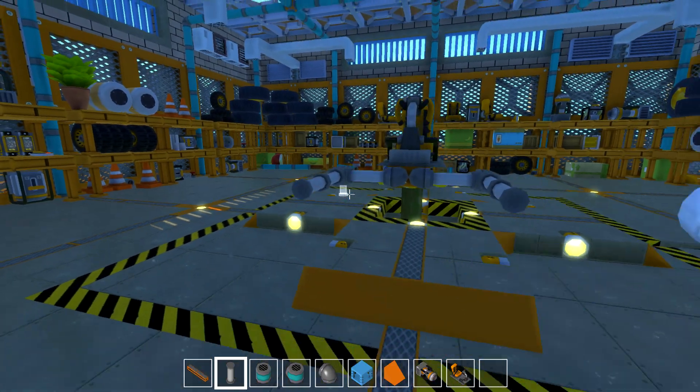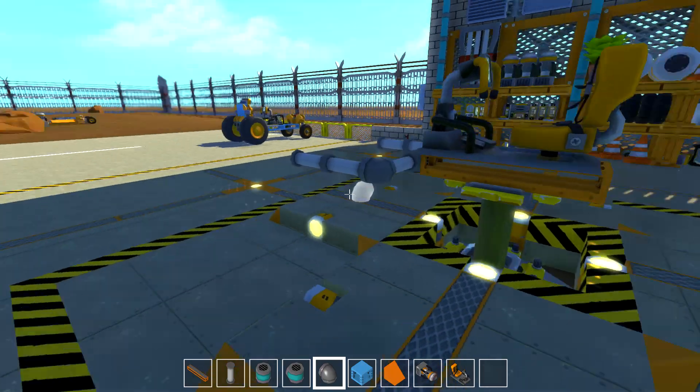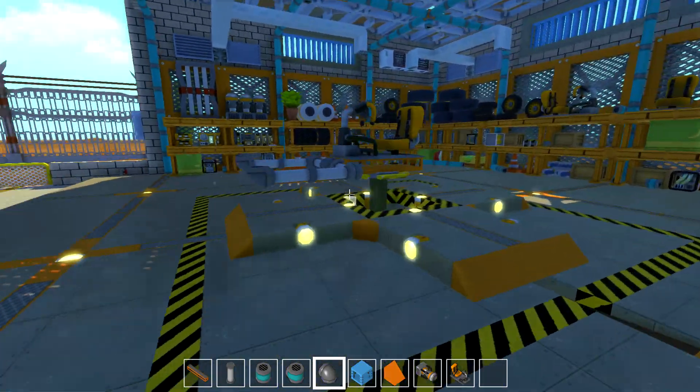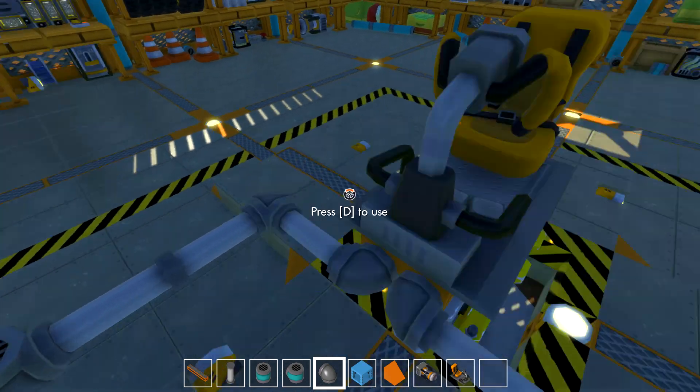Of course in Star Wars the pod racers actually float and levitate, which unfortunately we're not going to be able to do. So we're going to have to be a little bit clever with wheels to make the pod racer feel like it's floating, but of course it's going to be traveling on wheels.